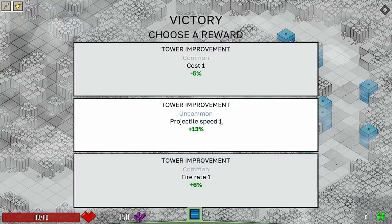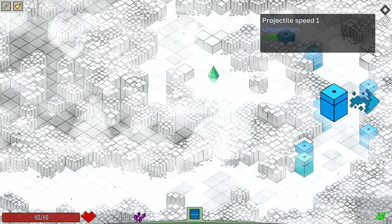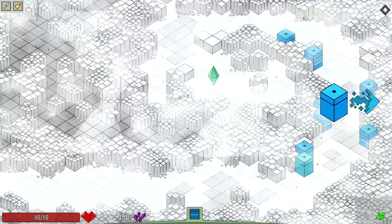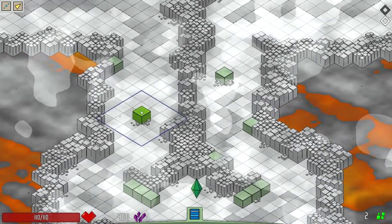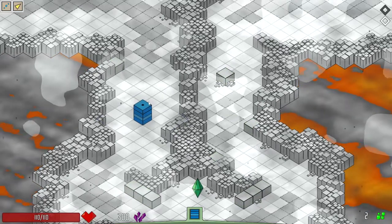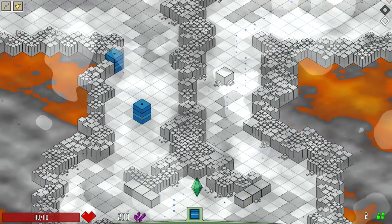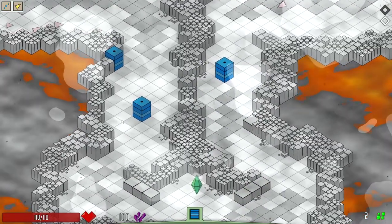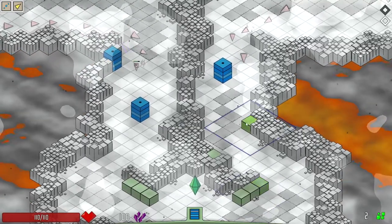Maybe we can get something to overcome it. So we're at 60% minus 13 — that's 47%. So our shots have only gone down to 47% projectile speed. Maybe that's not so bad. Maybe it is bad. I guess I don't really know.